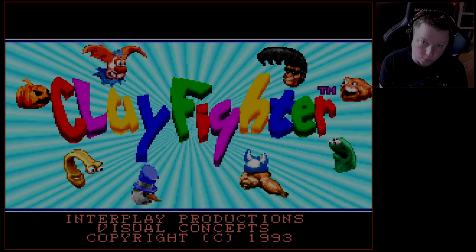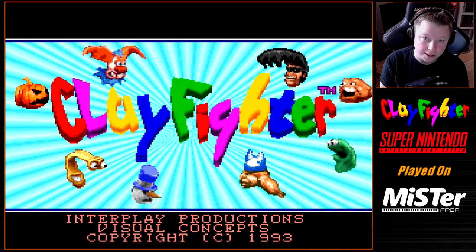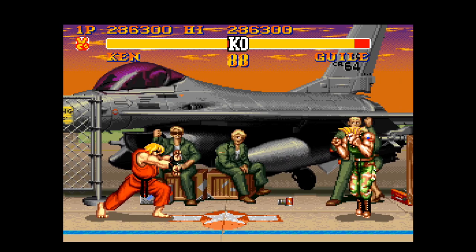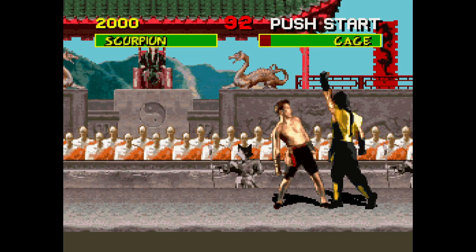Hey everybody, Austin here again with a let's play walkthrough. This time it's gonna be Clay Fighter for the Super Nintendo — a fighting game released in 1993, developed by Visual Concepts and published by Interplay. This was a fun one back in the day, probably one of the better wannabe fighting games of the early 90s, when Mortal Kombat and Street Fighter 2 just set the world on fire. Clay Fighter was a home console exclusive.